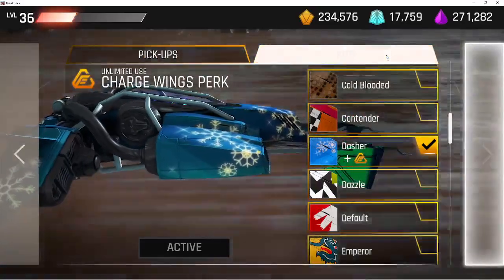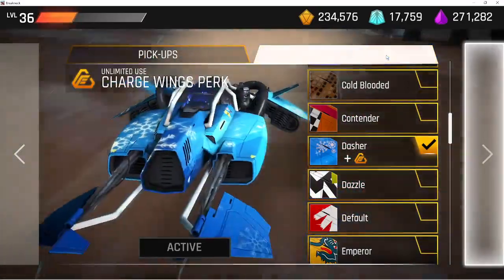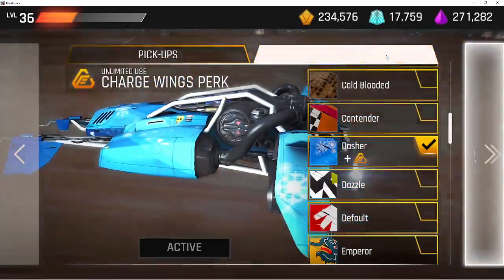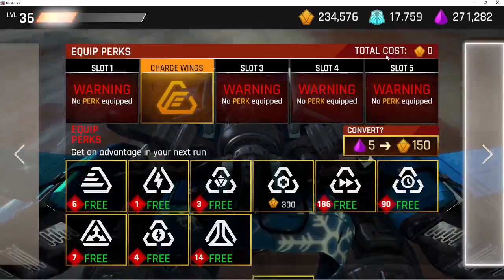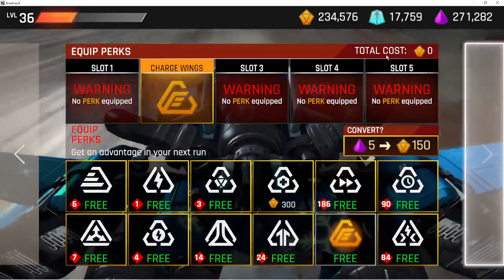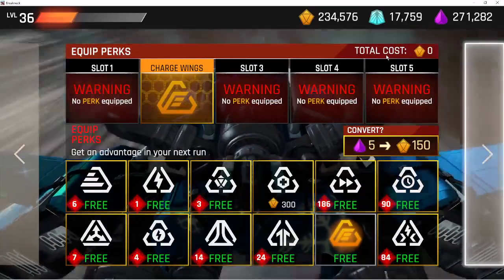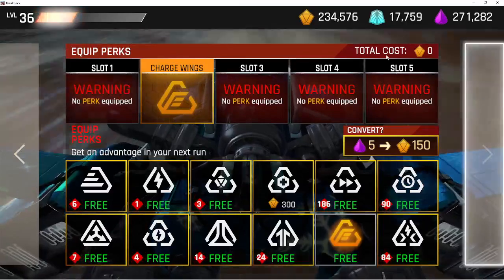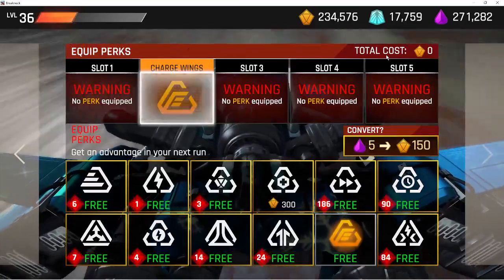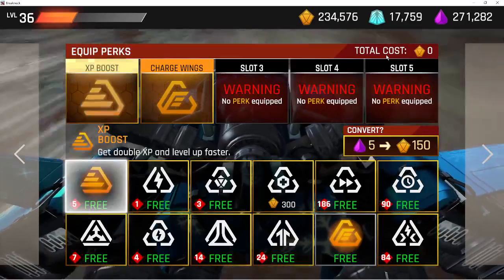I got a hold of Dasher at one point in time, and the nice thing about Dasher is it gives me an easy perk. You can also, slowly over time, acquire coins, and the coins will give you food. I have none right now at this point in time, but I do have a lot of food stored up.